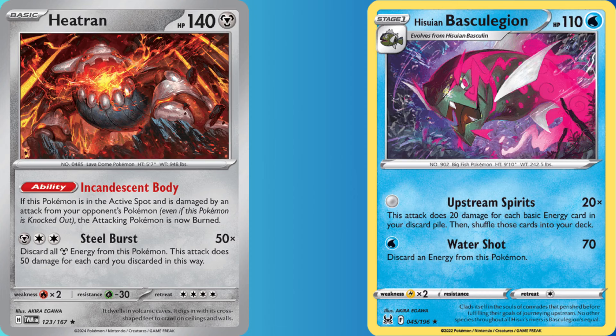Basculegion is by far my favorite way to play Heatran, but you can always chuck a Heatran or two in the Dialga V-Star build, effectively replacing Zomazenta. It can be a great one-prize sweeper, as you'll see in the third game against Toad's Cruel EX.